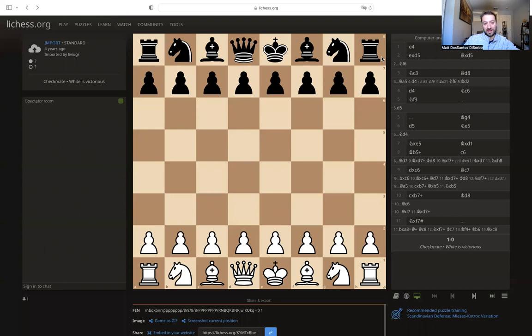Welcome in. We have a really fun miniature game to talk about today — versus Jacques Misse with the white pieces and Johans Enquist with the black pieces. Sorry if I mispronounced those. I'll put the details in the description below.